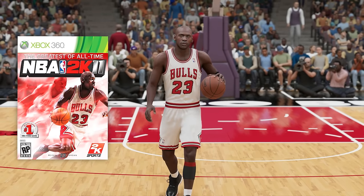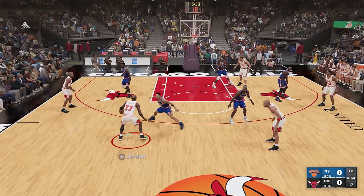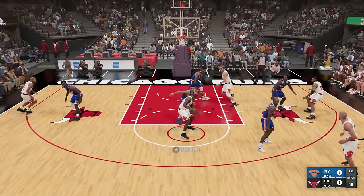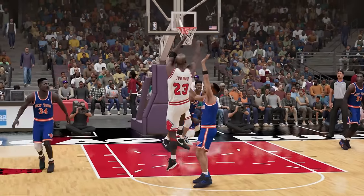The cover athlete for 2K11 was Michael Jeffrey Jordan. For Michael Jordan, we're gonna go ahead and attempt a fadeaway shot on John Stark right here. Full bar! Bam! Green beam!